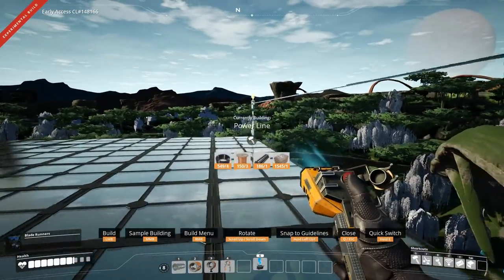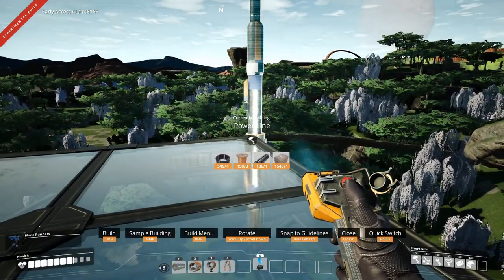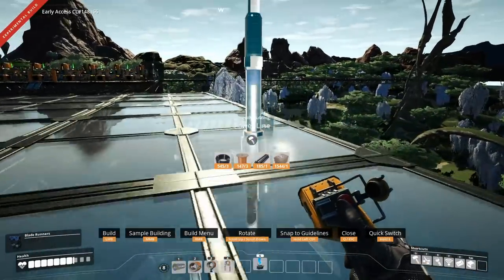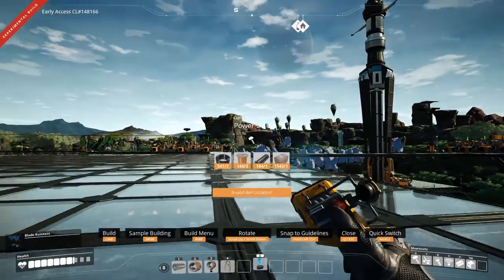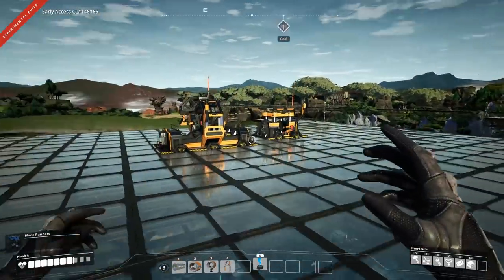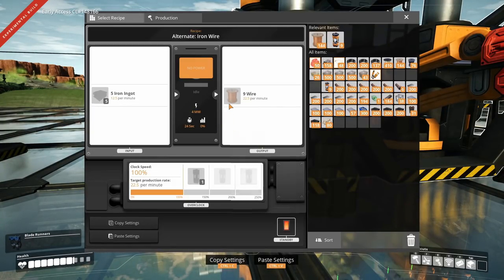Let's get the power to the corners as well. It's always nice to have the power linked up in the corners so you know you can always grab it from there. So let's have a look at this one — this one is the copper wire, but it only produces 22. So I am going to scale this down to make it only produce 20.